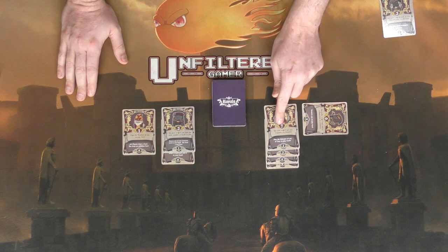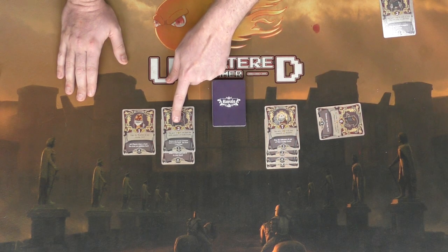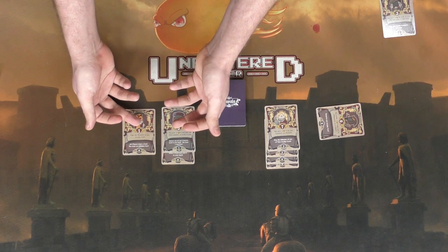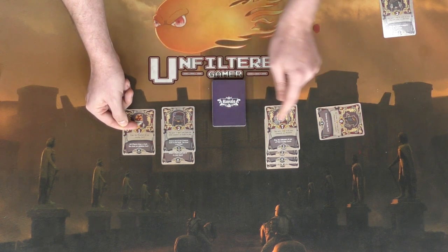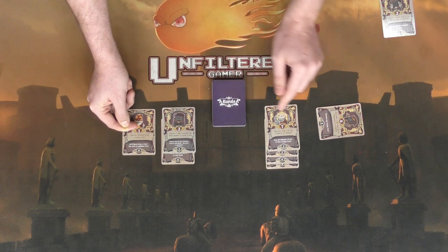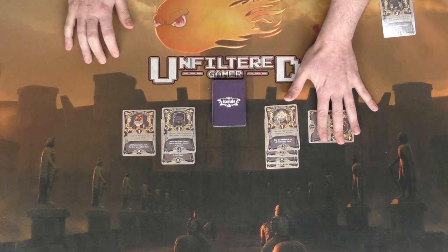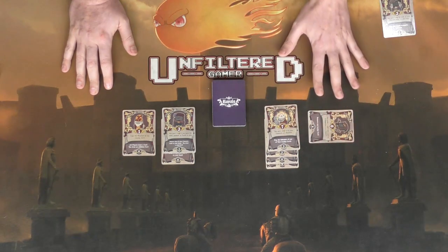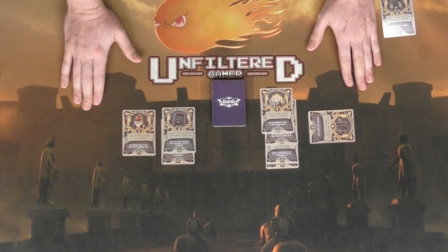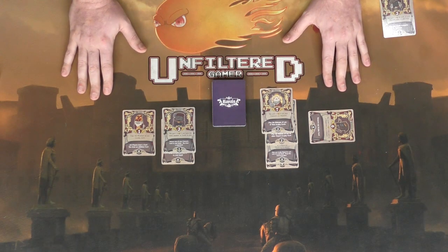Both players have played all their cards, so scoring begins. The first player scores seven points plus four for the windfall — eleven points total. The second player's card scores nothing in this context. The other player gets three points, but doesn't have the most cards in play so no bonus. The Wizard player scores one plus four for royalist bonus — eight points total. Eleven versus eight: the first player wins. Simple and straightforward, but many different combinations are possible.